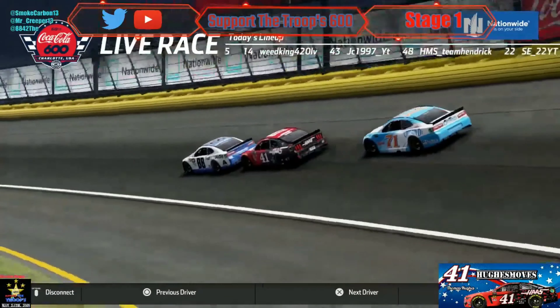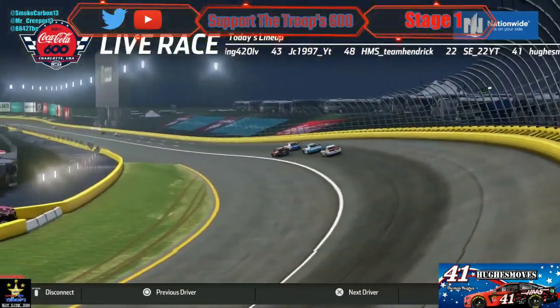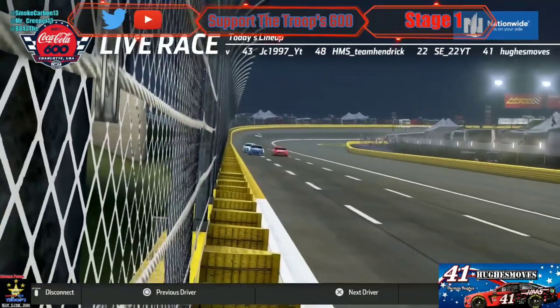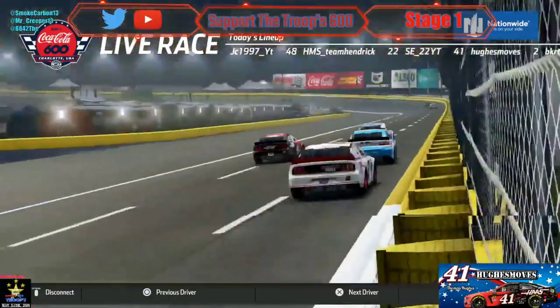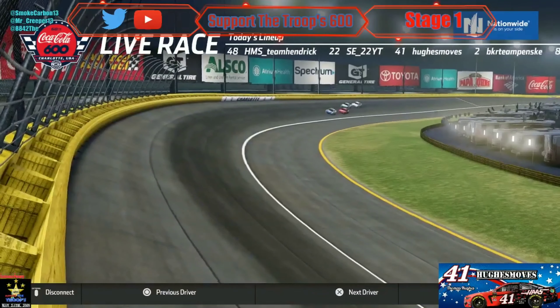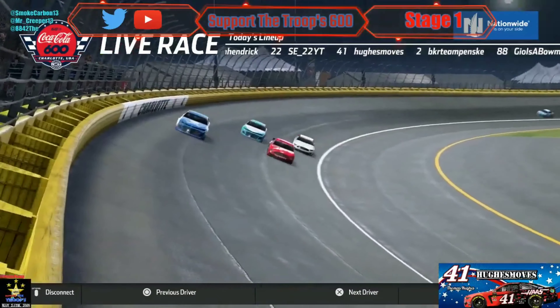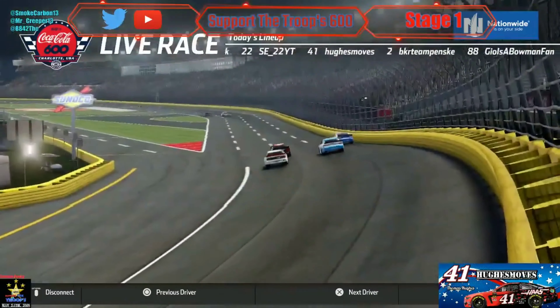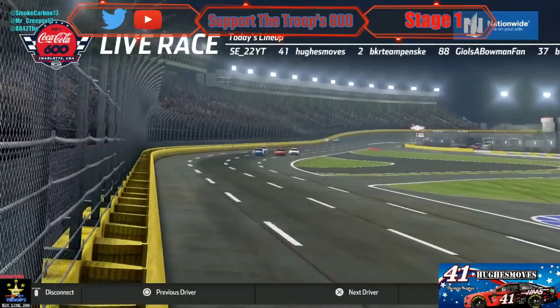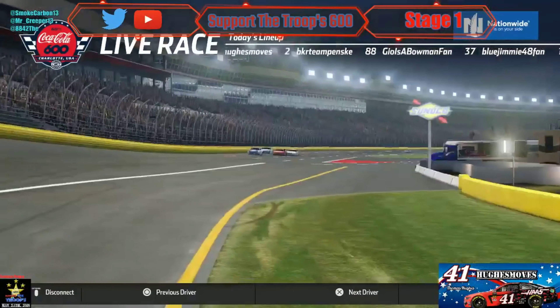We've finished 22 laps of 400 — this is just the beginning as we're about to catch lap traffic. Hughes keeps getting runs off turn two but the 88 just gaps, and by the time they get to turn three, Giovanni is really being aggressive with his blocks. The 88 has drifted up — now we are about three wide.